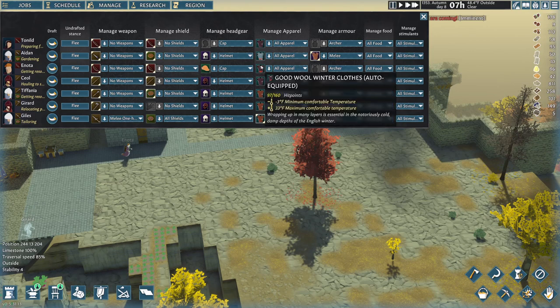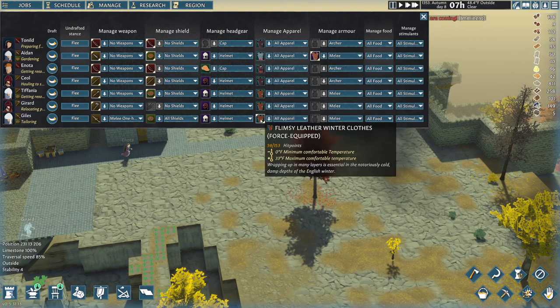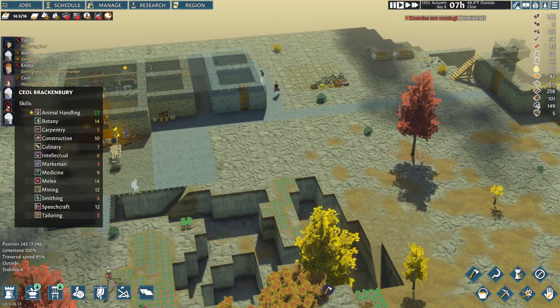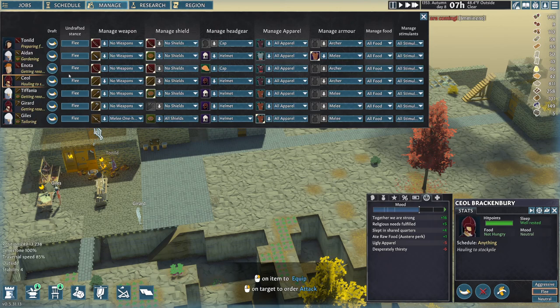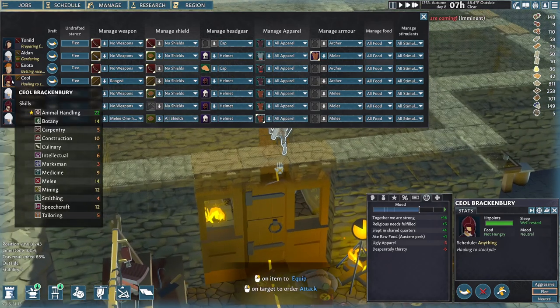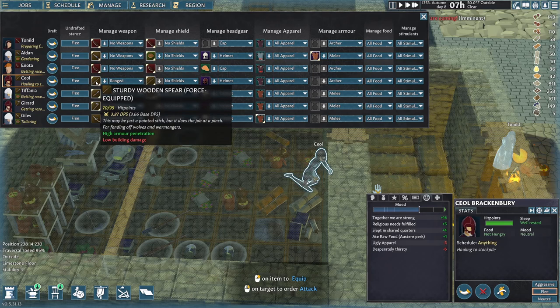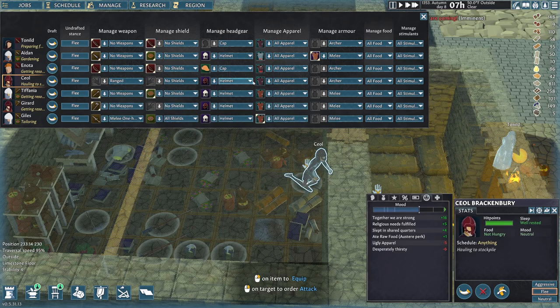Now everyone's got at least sturdy equipment on except for Giles who just got here. I still need to make some winter clothes — I don't want to take this off this close to winter. I do see that we produced another winter clothes, I'll put it on. I want Seal to actually do ranged and no shields. He's actually right in the storeroom — oh, he's fleeing. Undrafted stance, okay. I want you to drop that spear. You can wear a helmet for now. Let's see if he goes and picks one up.